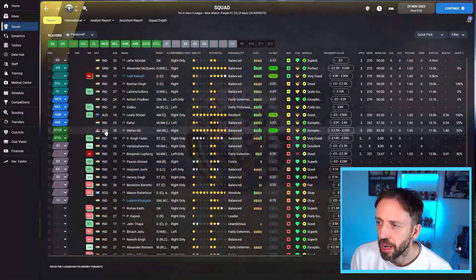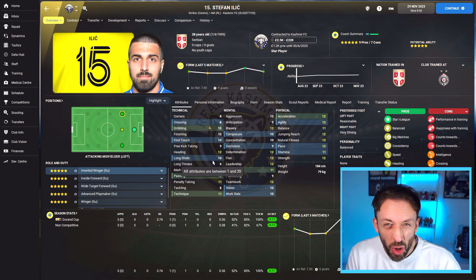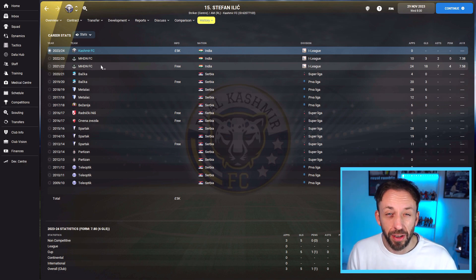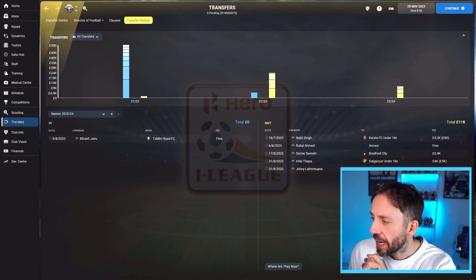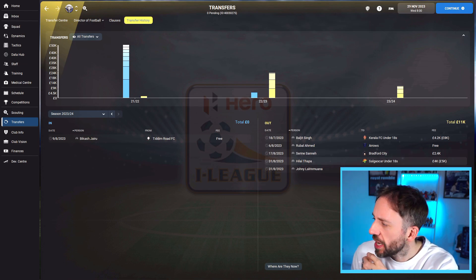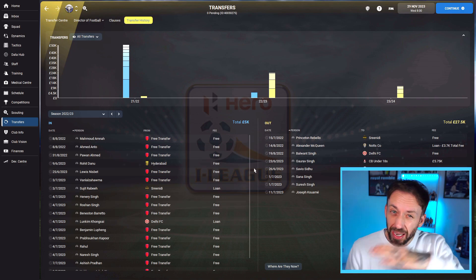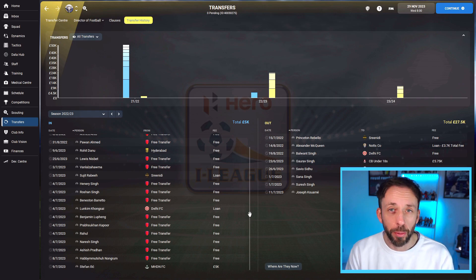This man cost us £5,000 — my transfer budget was £6,000. I blew it all on him, but it's damn sure worth it. He's too good for this league. We bought him from MHDN FC, the favourites for the league this season — 18 goals in 24 games. We swooped for 5k and I couldn't believe it. But he is another foreign player, so I had to let the young keeper go. Serene Sane has gone to Bradford City for 2.4k. The only player we spent money on was Ilchić at £5,000. All my hopes are on his shoulders.